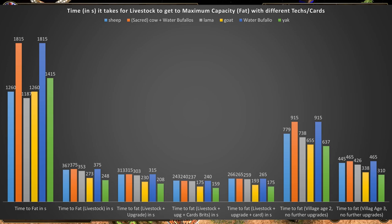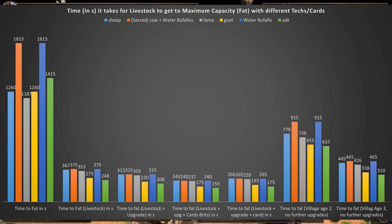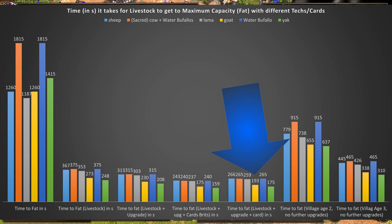With all upgrades and cards, you can reduce fatten time to under 4 minutes for the British, so sheep and cows only take 4 minutes to fatten. In the real game, Chinese goats are the fastest to fatten. Despite having one card fewer than the Britons, goats still fatten one minute faster, because they have a higher base fatten rate and all upgrades scale from that higher base rate.